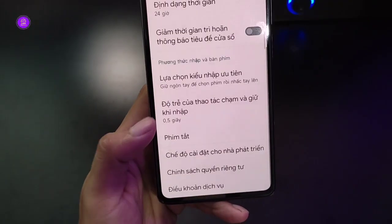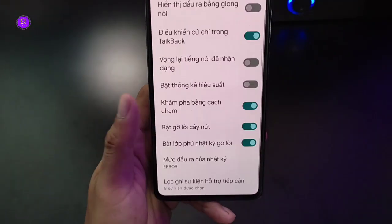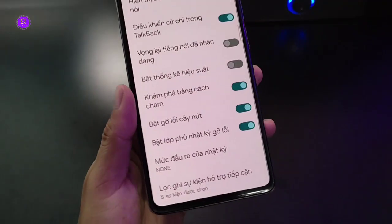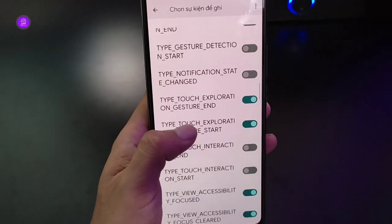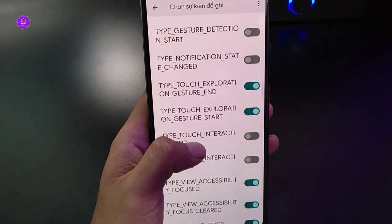Anh em sẽ vào phần chế độ cho nhà phát triển trong phần TalkBack. Chế độ nhà phát triển - mức độ ghi nhật ký này anh em chọn none. Ghi sự kiện hỗ trợ tiếp cận - anh em bóng vào đây, tích cho mình những phần như thay tích, bật lên cho phần thay tích.